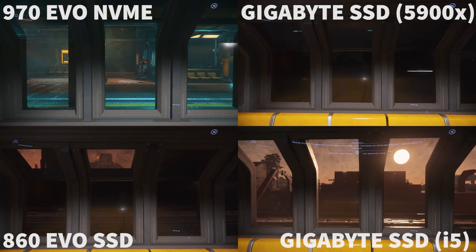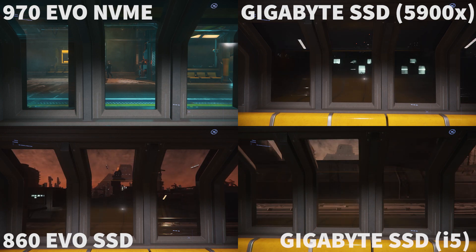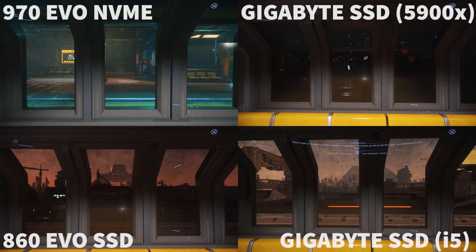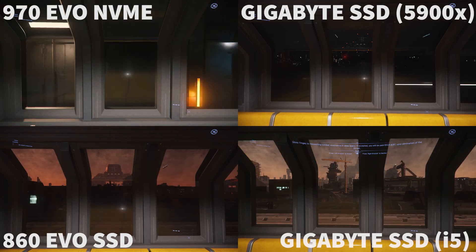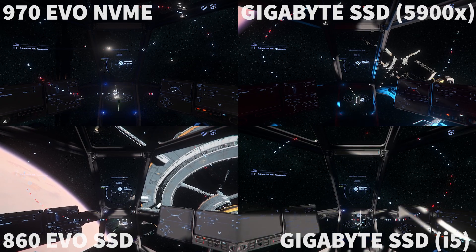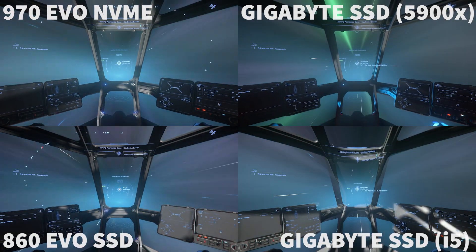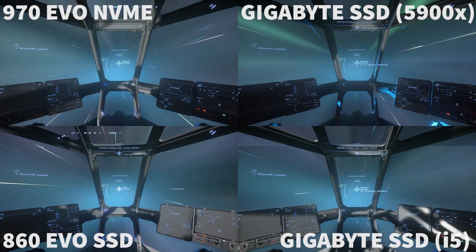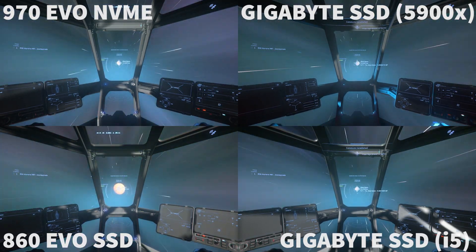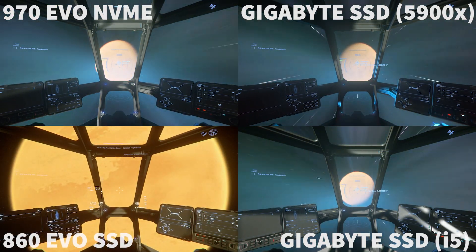That doesn't make it unplayable by any stretch, but there's an actual difference. It's definitely not performing as well as the better branded and more expensive SSDs in Lawville in this big city. During quantum travel, I just want to put this up because it shows that every system that runs this game currently stutters at some point. The NVMe definitely stutters as it starts to go into quantum travel — it might be worse on the Gigabyte, but there is no way to make Star Citizen run completely smoothly, even with the best hardware.